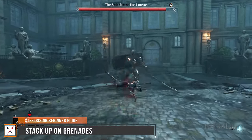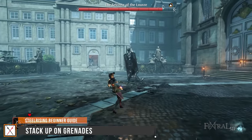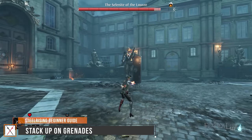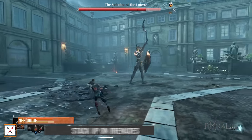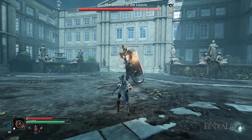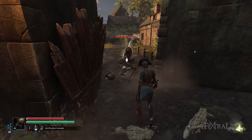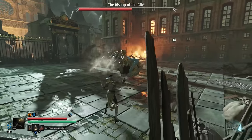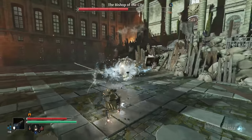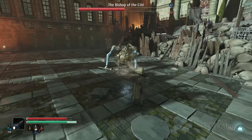Grenades are extremely powerful in Steel Rising, so much so that it is possible to dominate most encounters even when facing challenging foes. The ones you will likely want to save are explosive and petrification grenades. Explosive grenades let you knock back enemies at the very least, with the improved version knocking down even titans themselves. Petrification grenades are extremely useful when immobilising enemies, allowing you to deal critical damage. Remember to bring at least 5 of these together with alchemical grenades to prepare for difficult encounters.